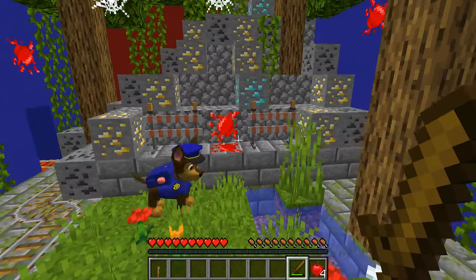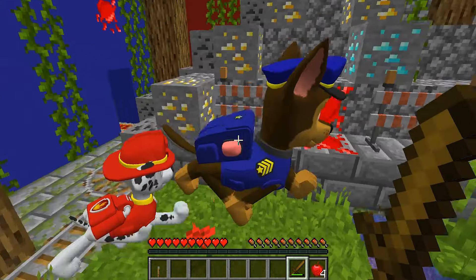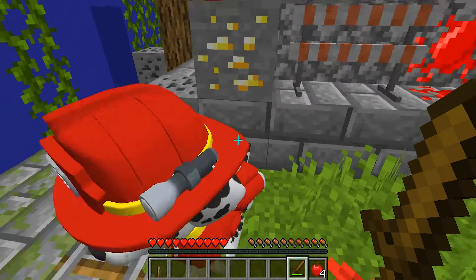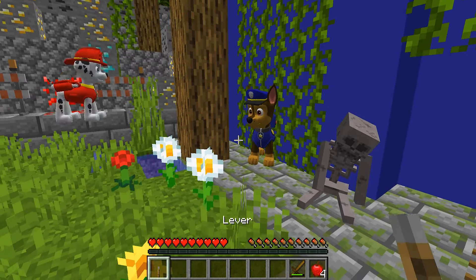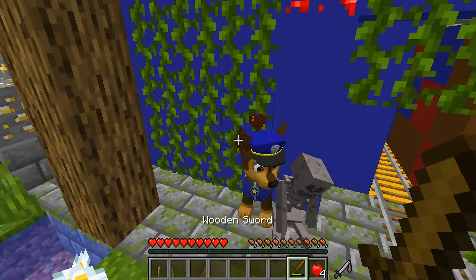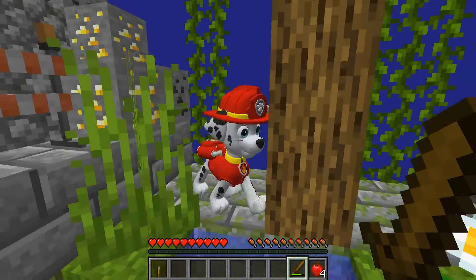We're trapped! Get them! I want out! These guys are tough! They're strong! Wait — did that mini creeper drop a lever? I think we need to clear them out to get their items. They're so quick!